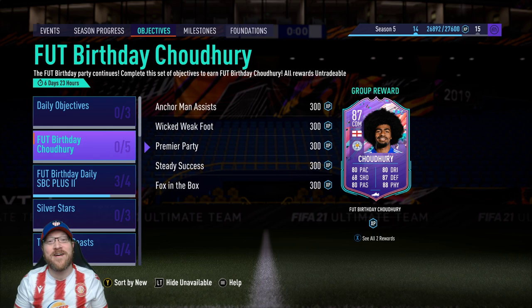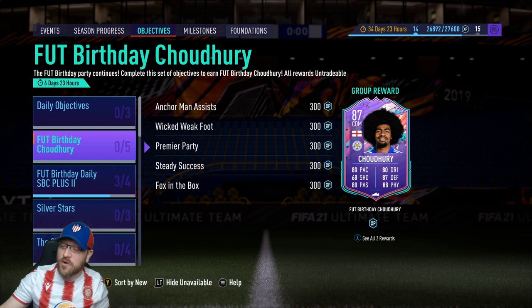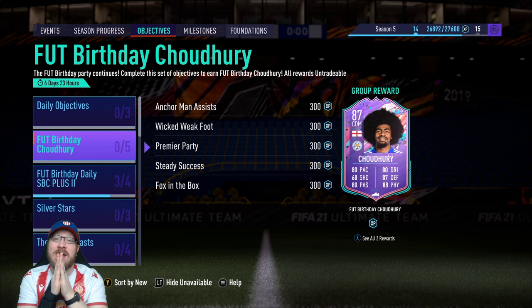Howdy everyone, Pete Daddy here. Today we have a brand new Foot Birthday card to grind for with this 87-rated Hamza Chowdhury. Now he has been a Silver Star legend this year. A lot of people have used his 74-rated to complete those objectives, but now he's been given some massive boosts, including a 5-star weak foot — worthy of the Whopper button! If you are new here, please make sure to subscribe down below.